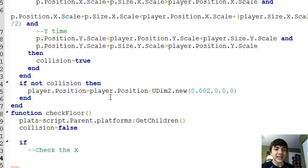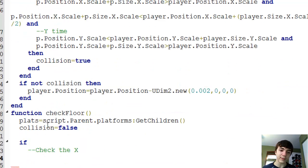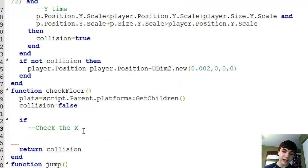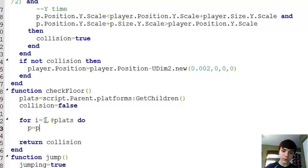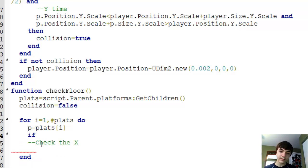Hopefully I won't run into any issues like I did with the check-move-left. One big thing I need to do is actually cut all of this and make a for loop: for i equals 1, numPlats do — p equals plats[i] — and now we'll put our if in.